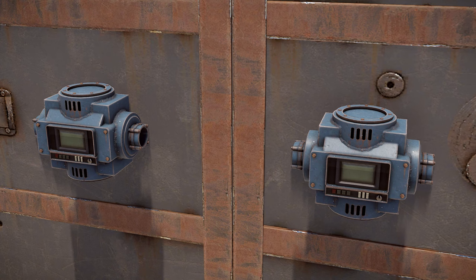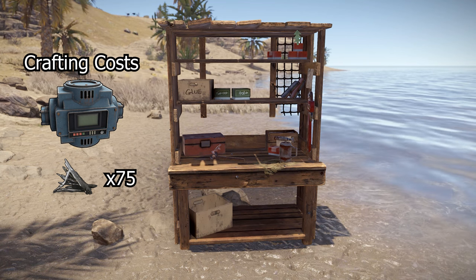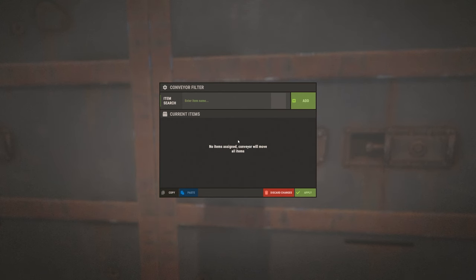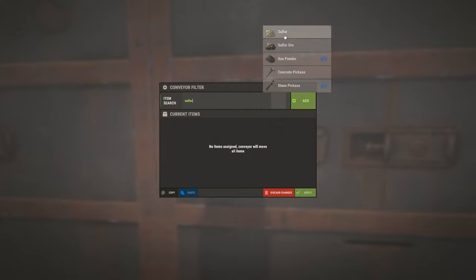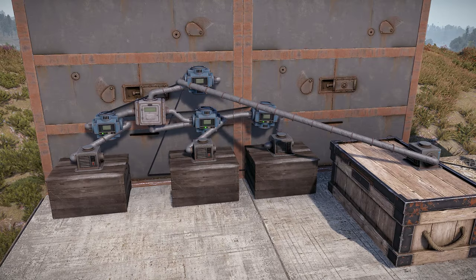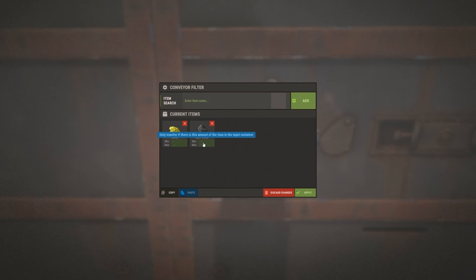The most important new item that drives the industrial system is the conveyor, which moves items around in the new system. They can be researched for 20 scrap and crafted for 75 metal fragments at a level 1 workbench. It uses one power when placed, and once placed, pressing E on a conveyor can be used to set the item filters, which designates which items the conveyor will forward from the input pipe. This filter feature can be used for sorting items. You can also set a limit for the amount of that item that can be present in the target element, which can stop furnaces, for example, from getting overloaded.